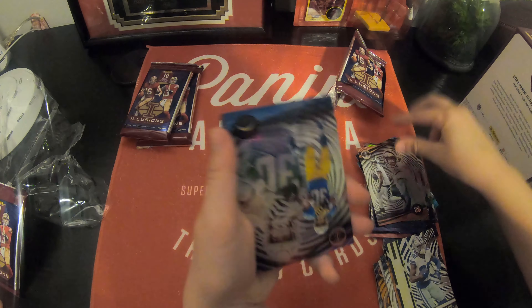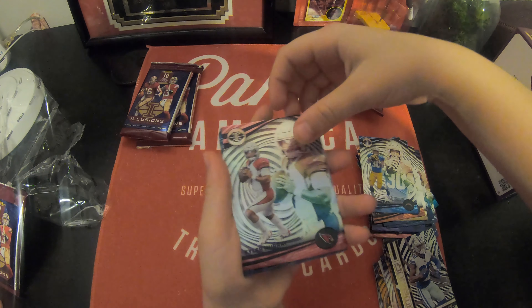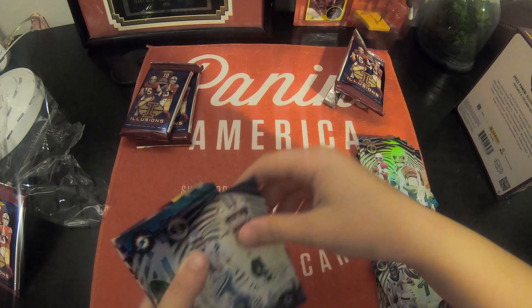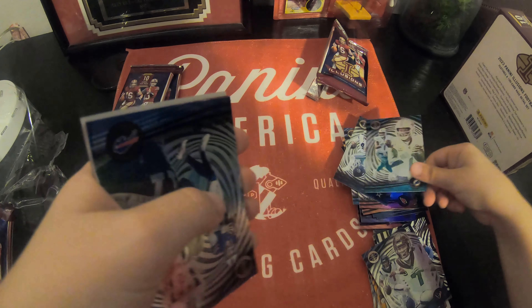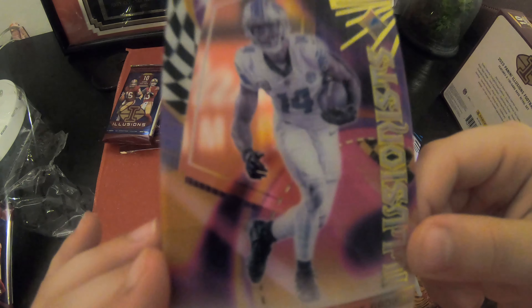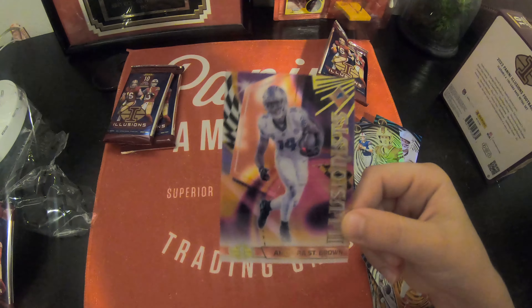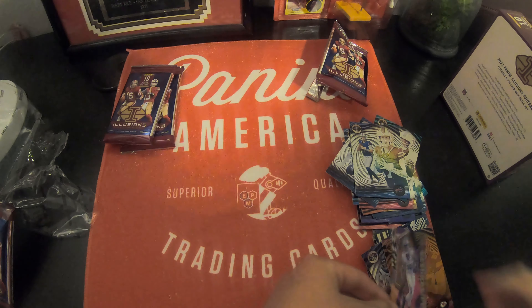Derek Carr, Ja'Marr Chase, Austin Ekeler, Kyler Murray. CJ Stroud — second pile, oh nice! Dak Prescott, Josh Allen. Oh — Travis Kelce on the orange! And it's an acetate card — it's clear, you can see through it — called an acetate card. Amon-Ra St. Brown, yes! Very cool, that's a really cool card. Wait, you can see through the bottom too!